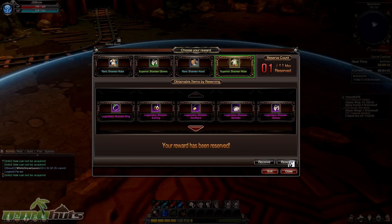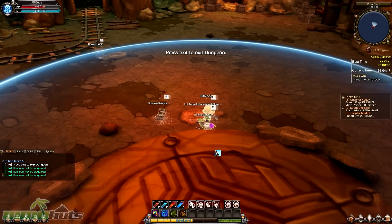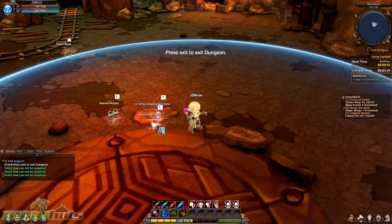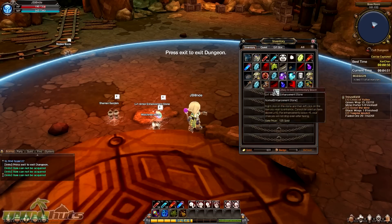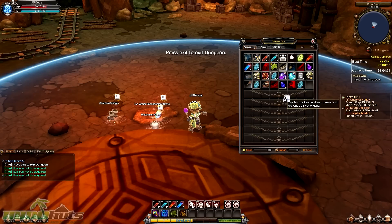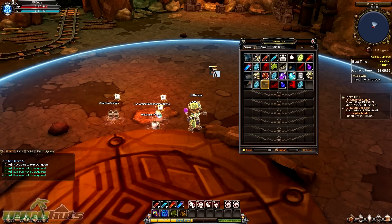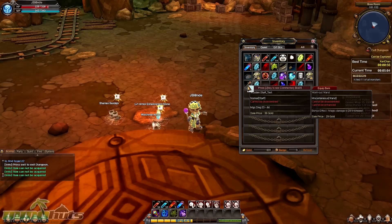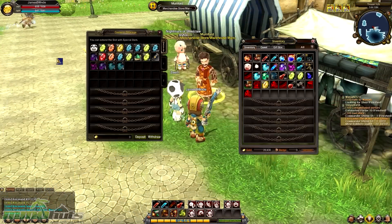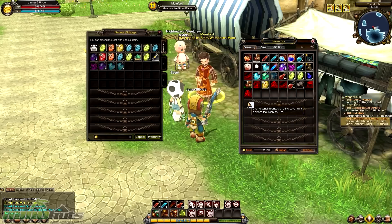Otherwise, you can take the item — granted you have the inventory space — because that's one of the first things you'll notice in the game: the lack of inventory space. Even from the first few dungeons you loot so much stuff that it fills up your inventory quick, plus the ten or so items you get from the gift boxes. But most of the loot you find is consumables, crafting materials, or items for all the other classes except yours. The nice thing is, from the start you have free access to storage from one of the merchants in town, but you'll be selling or storing items pretty much after each set of dungeon quests.